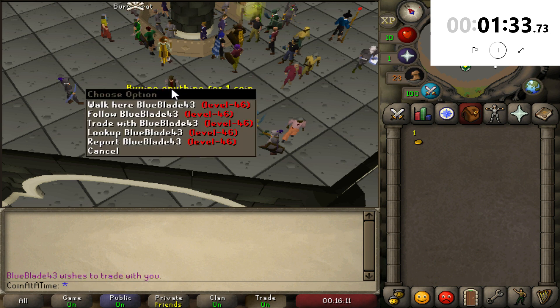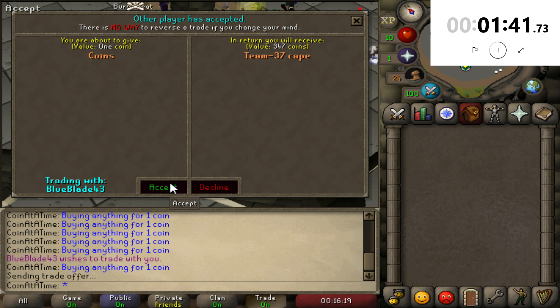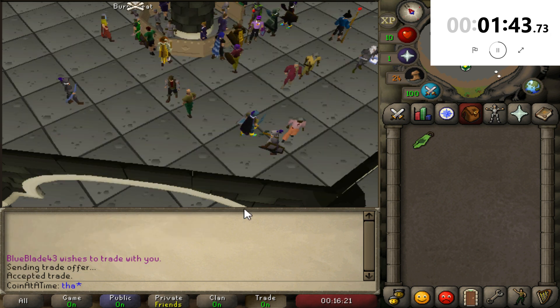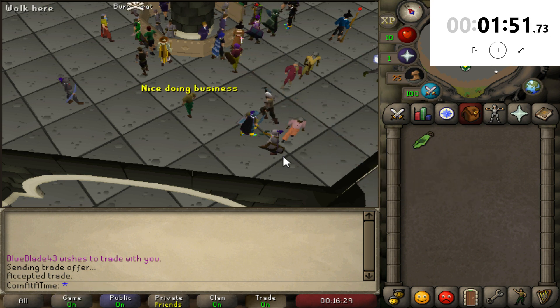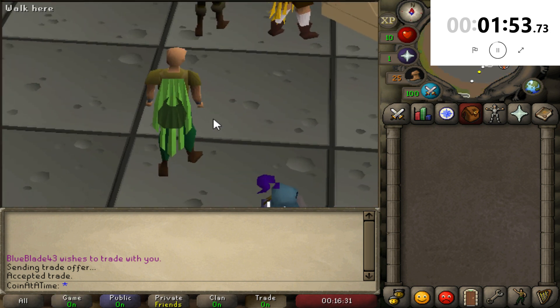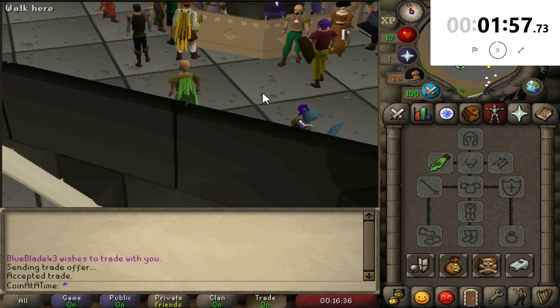We got our first trade at a minute and a half in. BlueBlade43 — we'll offer him our coin and get a Team 37 cape. Hell yeah, thank you! Nice doing business, dude. Team 37 cape — let's go ahead and throw that on. Oh my god, fashionable, beautiful, absolutely fantastic.